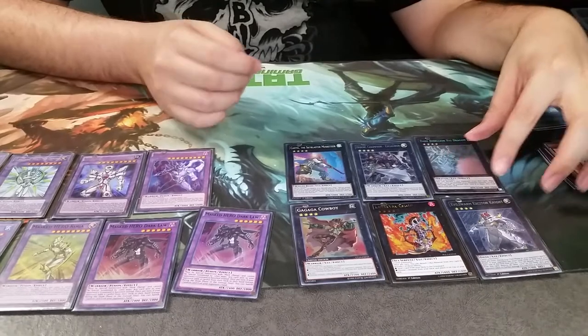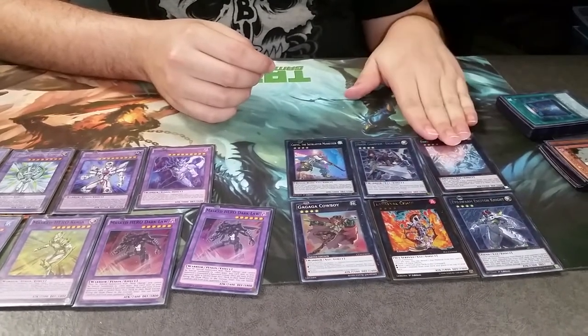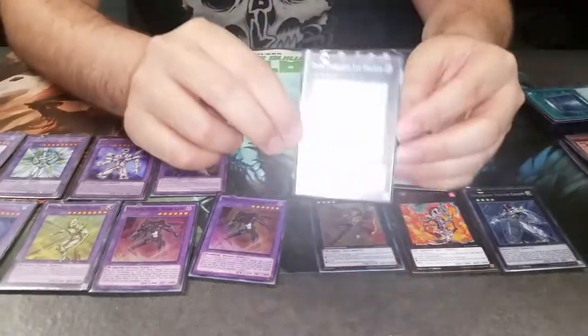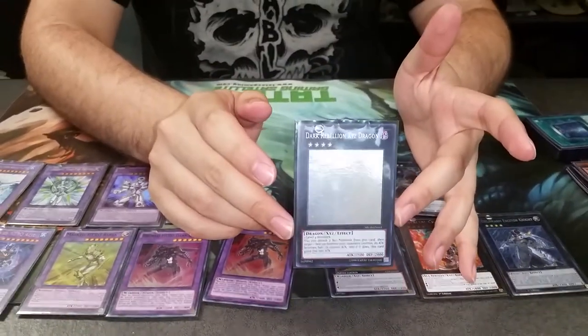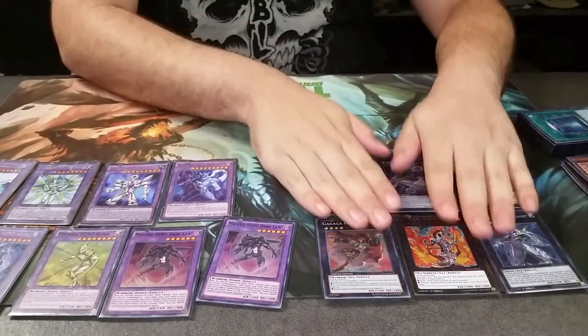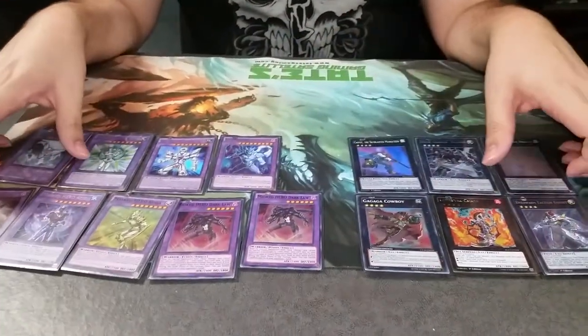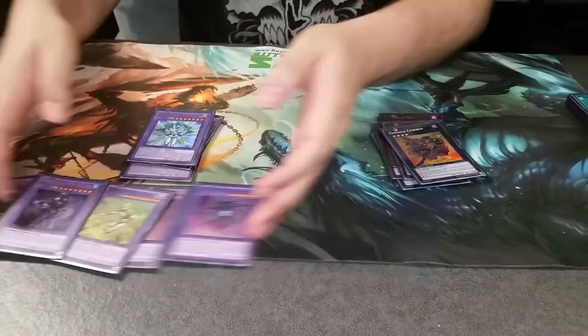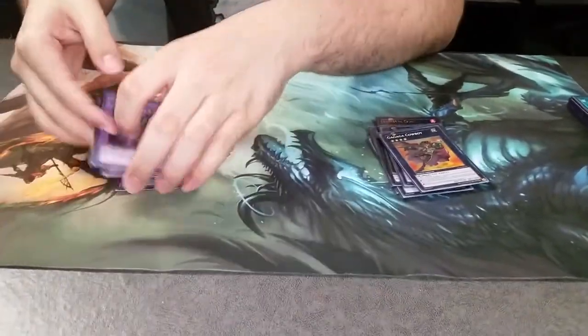And one Dark Rebellion XYZ Dragon — because this is amazing, and yes, I did pull this Ghost Rare out of a box. That is six XYZ and nine Fusions for a grand total of 15 cards in the extra deck. That's pretty much my build for my Hero deck. I'm Carlos Gonzalez from Trades Gaming. Thank you very much, have a good day folks.